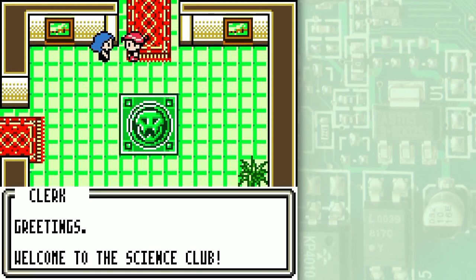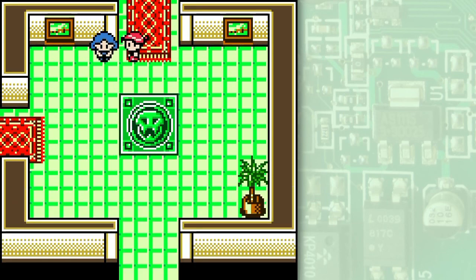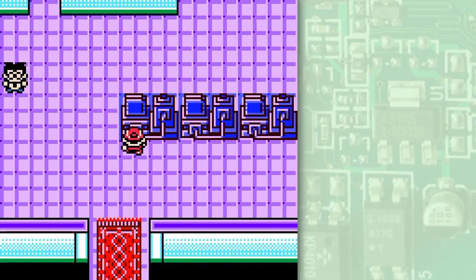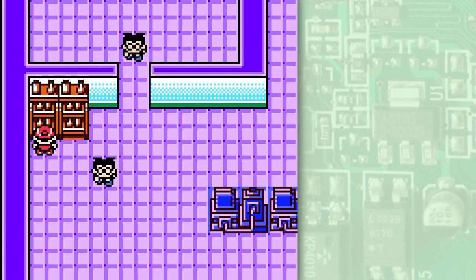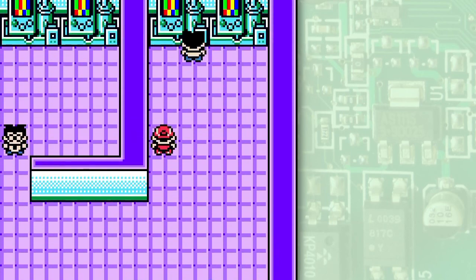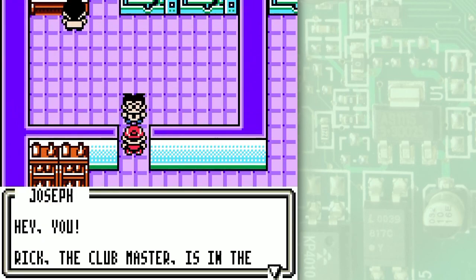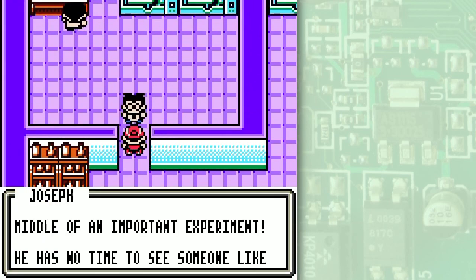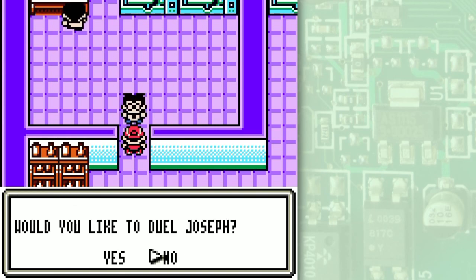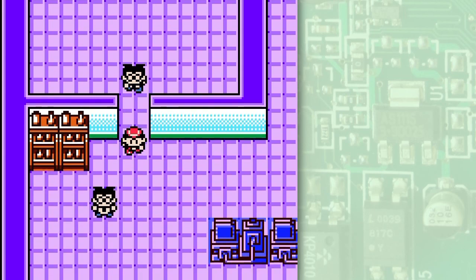Science Club — this is quite the atmosphere change here. I can't chat with the computer, and I can't chat with the shelf full of beakers either. We've got three choices going on here. One NPC says: 'Rick, the club master is in the middle of an important experiment. He has no time to see someone like you. If you really want to see him, you have to defeat me first.' I'll defeat you a little bit later — you're kind of rude there, Mr. Science Boy.